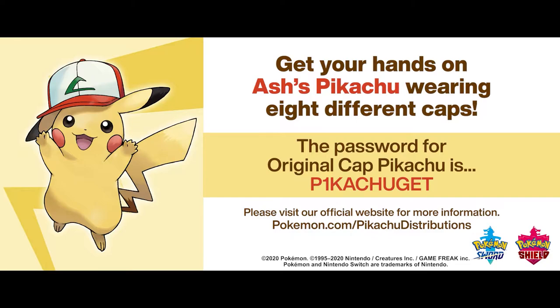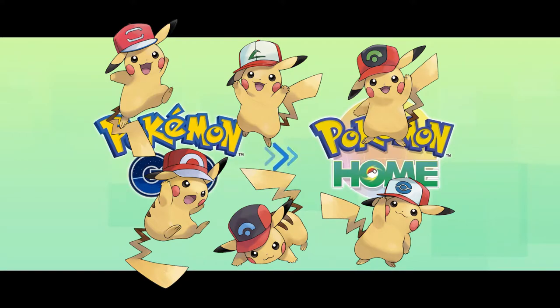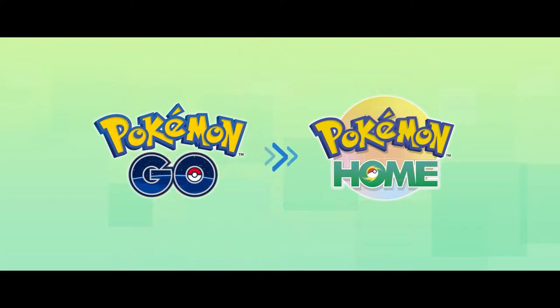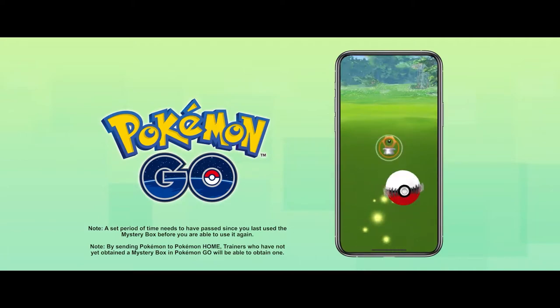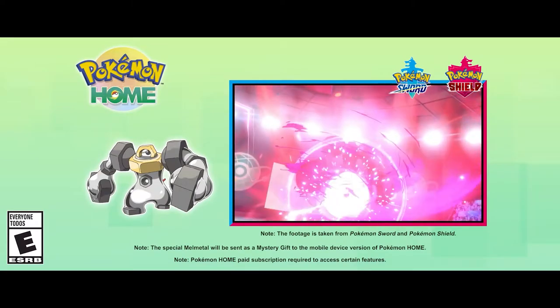At the same time as announcing the release date, they also announced they're going to be redistributing the special cap-wearing Pikachus — Ash's Pikachus. Beginning today, you can download two of them: the Kanto Ash cap and the World Ash cap. If you head over to Serebii or any website covering Pokémon news, you can probably find the codes. There's also going to be set release times throughout the next month where you can get every single one of these Pikachus. We were able to get a lot of these Ash hat Pikachus back in Sun and Moon, and for those who didn't, this is a new way to get them.